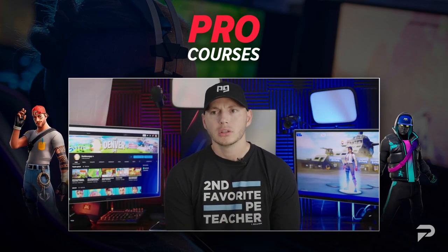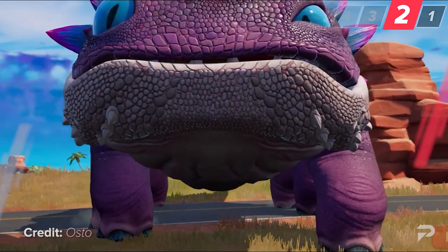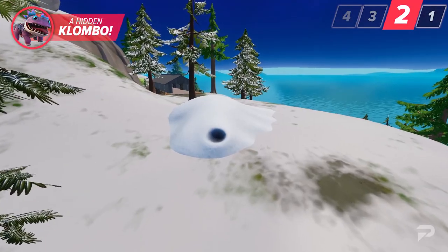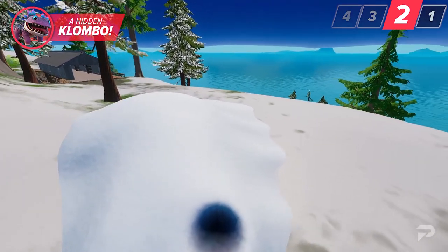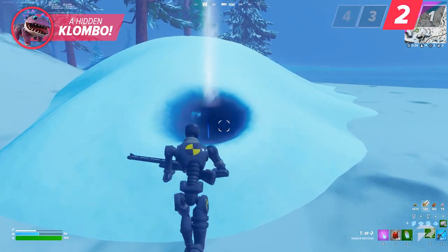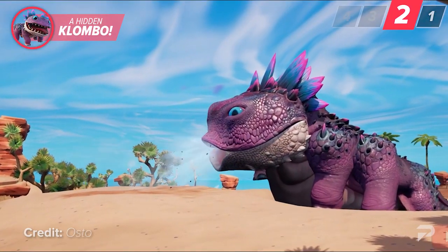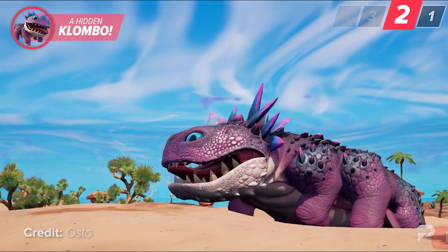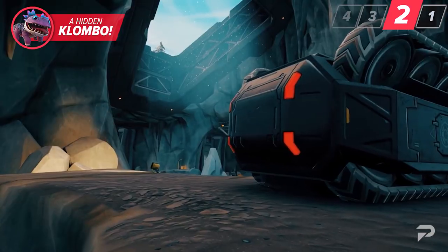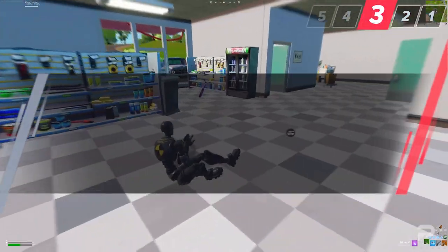Clombos have been missing for quite a while. One theory is that they were taken by the IO and kept hostage in vaults. However, one little detail you might not have stumbled across yet is a small patch of snow near the Seven Bays in the top left of the map. Coming here gives you progress towards a secret quest line — the tagline being 'Are they hibernating or are they hiding?' This opens up a few doors: perhaps the Clombos were never taken by the IO during their invasion. Perhaps they simply went into hiding like animals do when they sense danger — but are they hiding from the IO, or is there something else we should be watching out for?